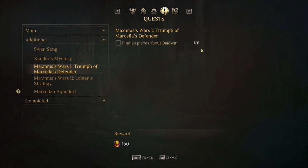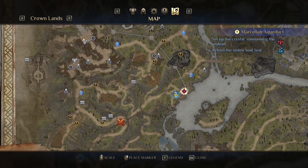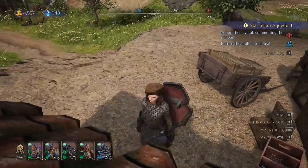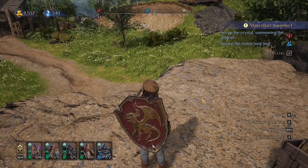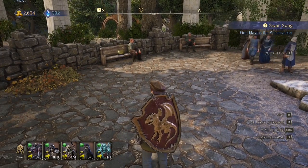We already found one, so five are left to find. The first book was located right here — you can see castle town aqueduct. That's where the first book is. Let's move to the second one.